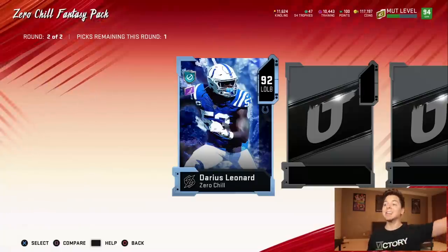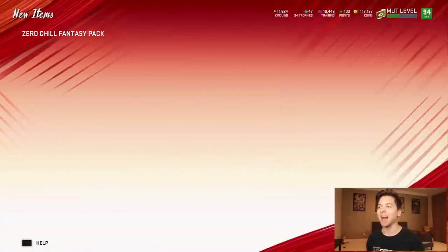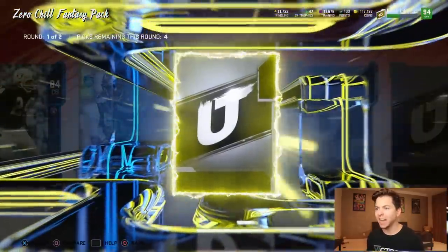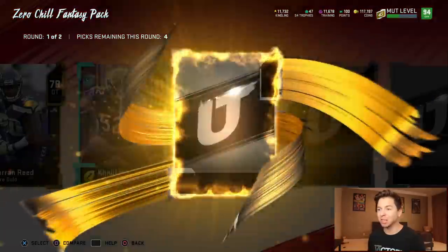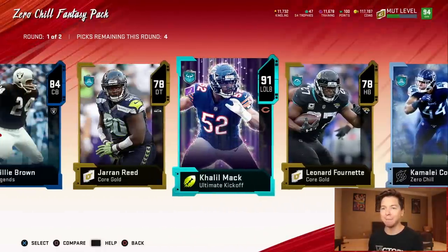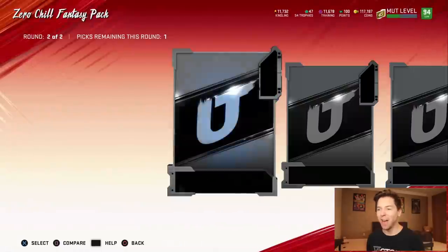Another big animation — 92 Darius Leonard! It has been a minute since I've gotten something good out of these zero chill packs. I will definitely take that. Final pack right here — a 91 Khalil Mack! I am so confused, I didn't even know those things were still in packs. That is sick. Zero chill packs are back to having zero chill. I can't believe we just pulled that.